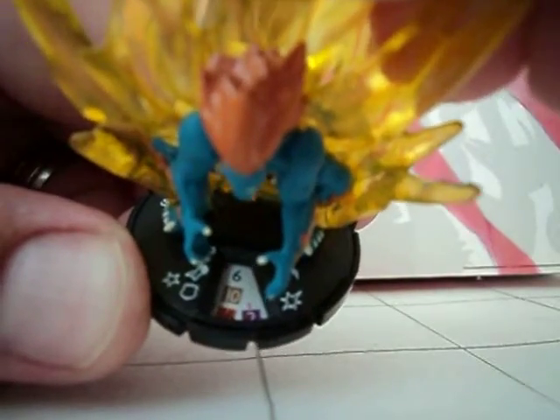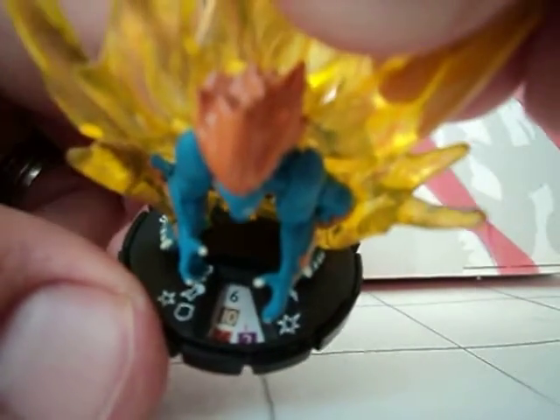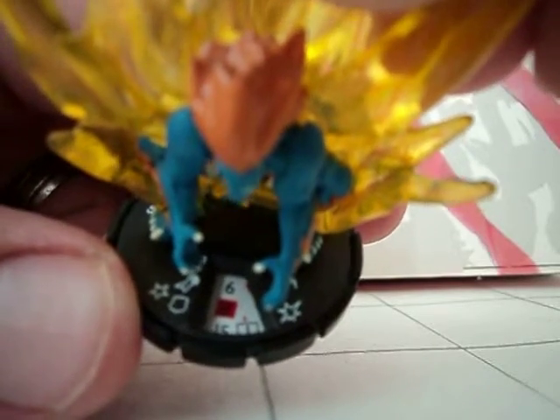On his fifth click, he's at ten attack with poison, sixteen defense with toughness, two damage, close combat expert, and six movement. And now he's dropping pretty fast — he still has blades/claws/fangs with an attack of eight, one damage, fifteen defense, and six movement. And on click number seven, that is a KO.